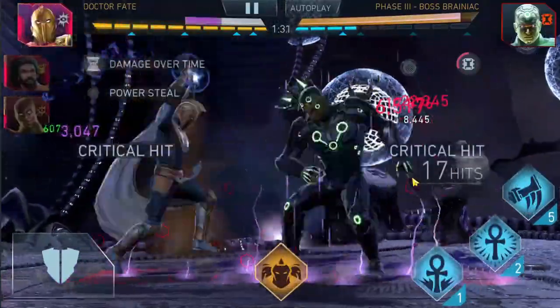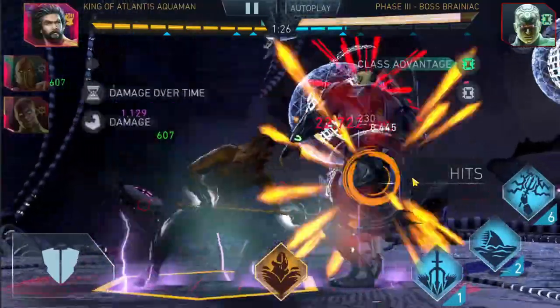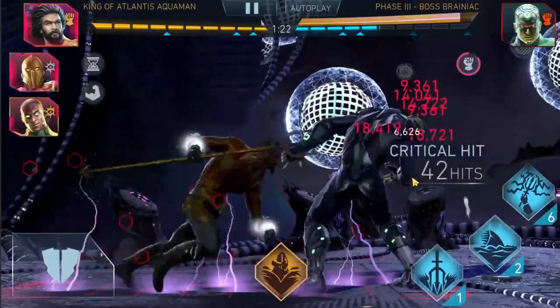Crit Damage is calculated out of the total amount of damage. So for example, if you have max Crit Damage, that will multiply your base damage that you deal if you didn't crit by 300% — so in simple terms, it would triple it.